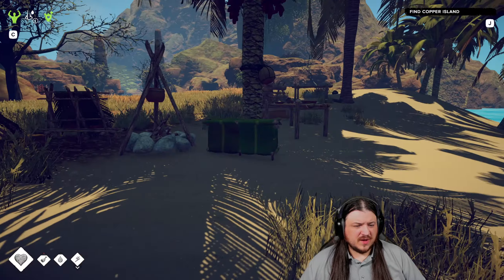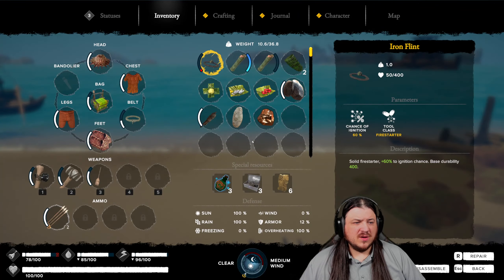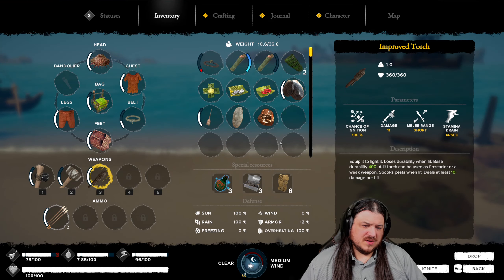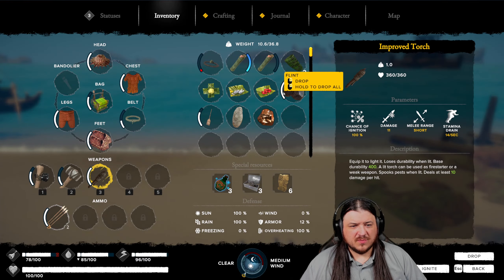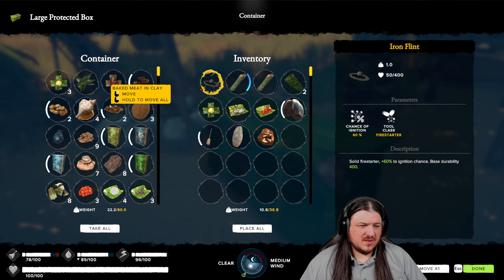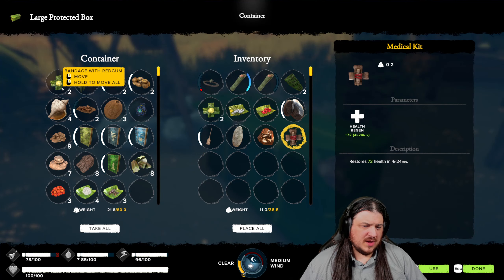Alright, so we have these sniffles, but outside of that we are good to go. We have already made our copper ingot - we're gonna need that up ahead. We are actually sitting super pretty here. So let's go. I'm so sad to say let's finish it all up, but I think that's kind of where we're at.